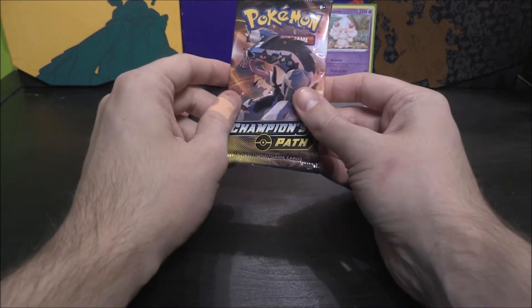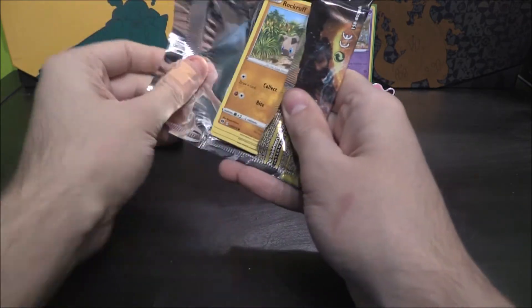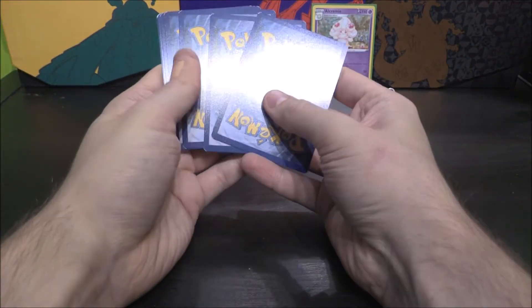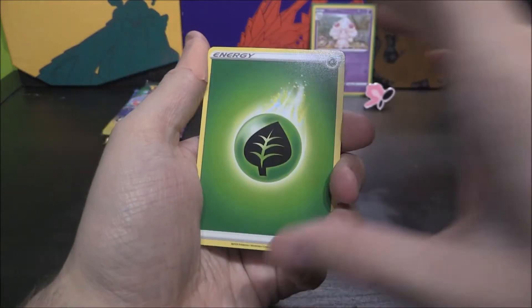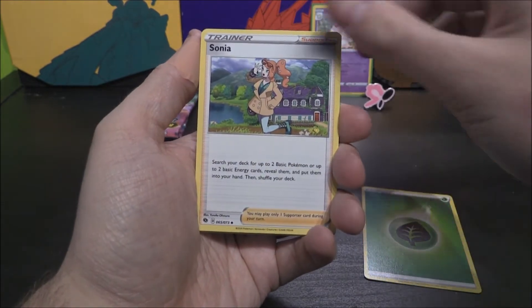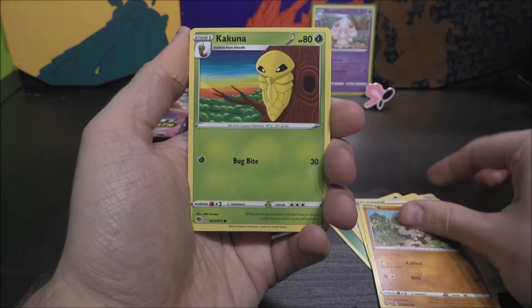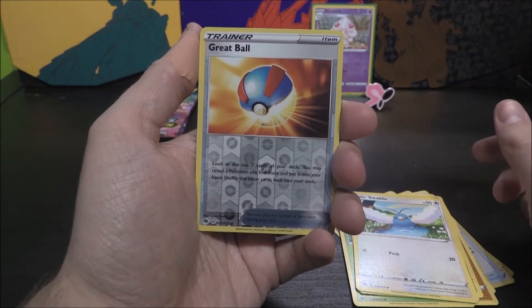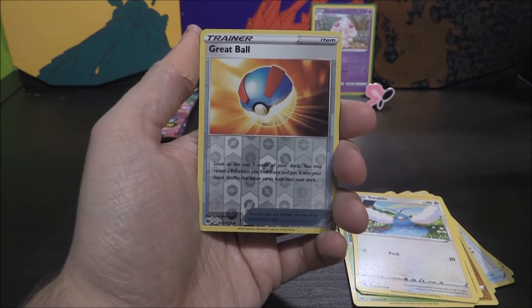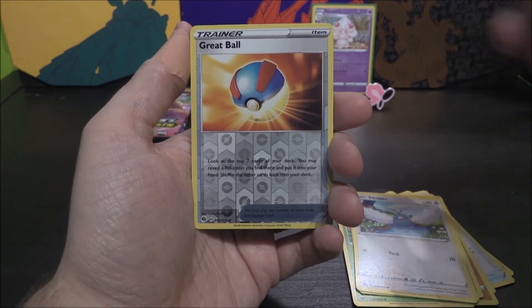We'll do Obstagoon first. Let's have a little look what Obstagoon can do. It's a really good set — really do enjoy this set quite a lot. It's a small set, don't get me wrong, but it is pretty cool. We start things off with a lovely bit of grass energy. We have a Sonia, Suspicious Food Tin, Piers, Rockruff, Kakuna, Hatenna, Inkay, Swablu. We've got a Great Ball Reverse. Our Hollow — it better not be a Professor's Research, an Altaria, or a Zygard.